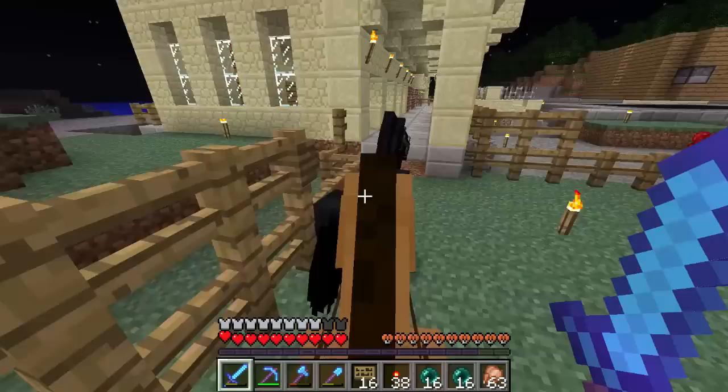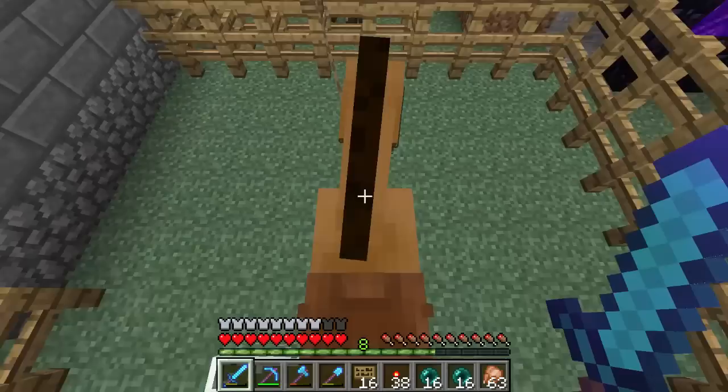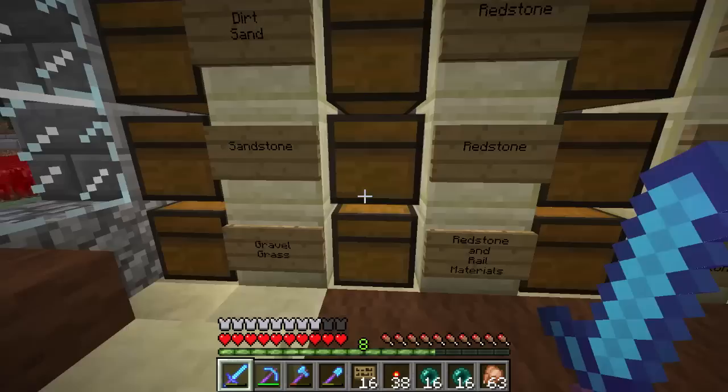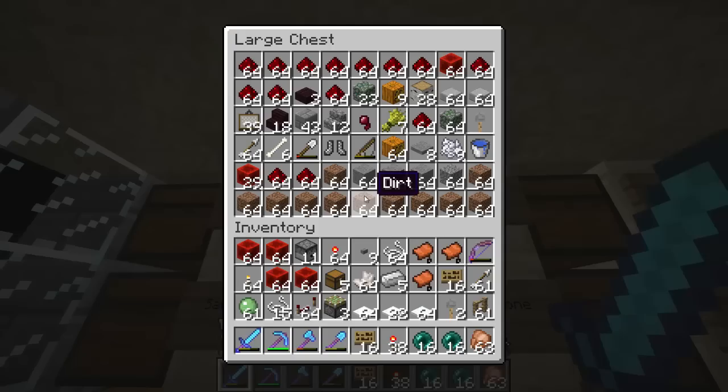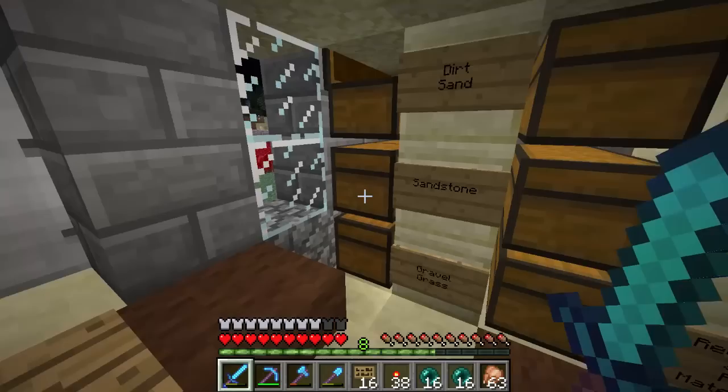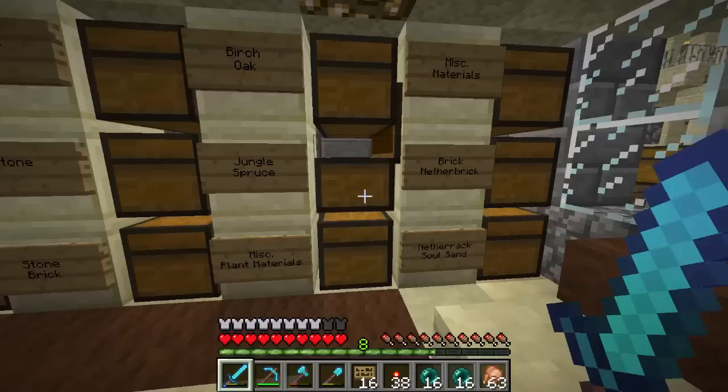I brought him back from where we're going specifically because he is a really fast horse. I need to dump off something so I can bring the leads. Where we're going is about 10,000 blocks away and we dug a tunnel there through the nether. It's about 1,000 to 1,500 blocks in the nether.